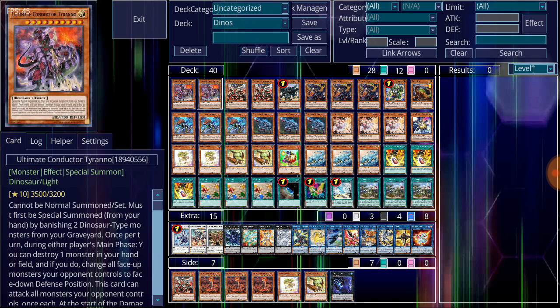Ultimate Conductor Tyranno can special summon itself by banishing two Dinosaur monsters from your graveyard. During either player's turn, you can destroy a monster in your hand or on your field to change all face-up monsters your opponent controls to face-down defense position. When he attacks, he can attack all monsters your opponent controls once each, and those monsters he attacks in defense position are sent to the graveyard while your opponent takes 1,000 damage. This helps block combos by shutting down monsters trying to use their effects, and then he can just rampage and take things out.